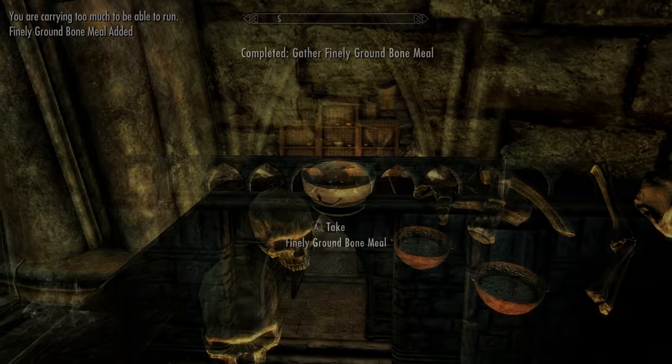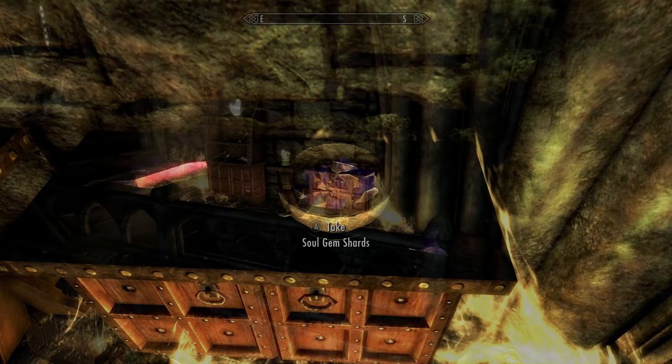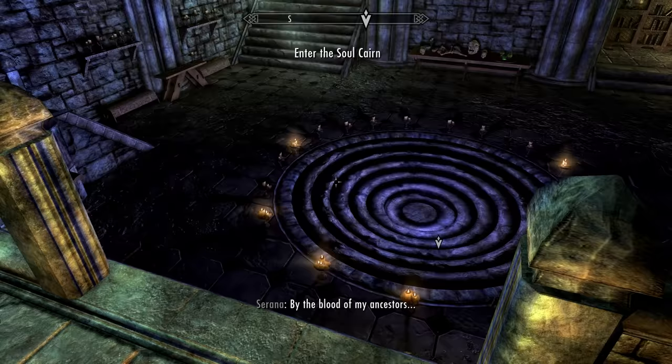Grab it. Secondly, up on the second floor, on the bookcase covered in salts, we'll find the purified void salts. Grab that. And finally, on the middle stair landing, we'll find a bowl of soul gem shards. Grab that. Once we have all three ingredients, talk to Sarana and she'll add her blood, complete the ritual, and voila — we have opened a portal to the Soul Cairn.